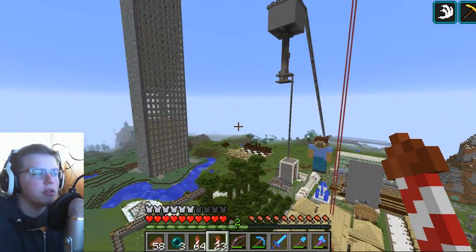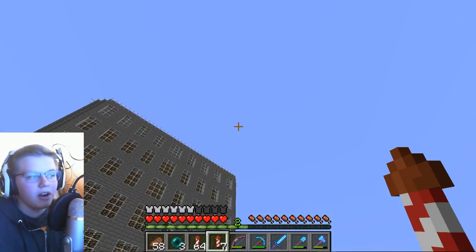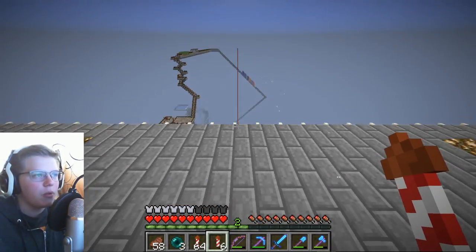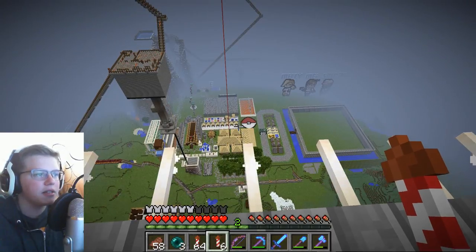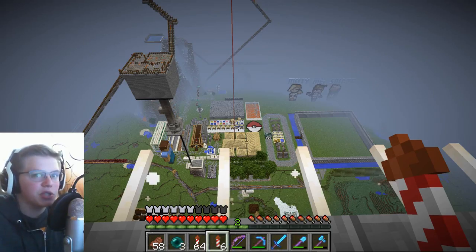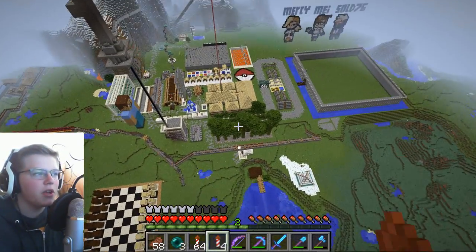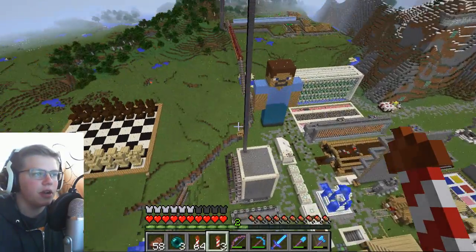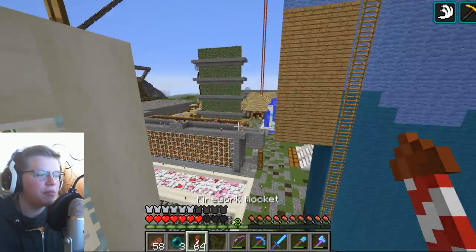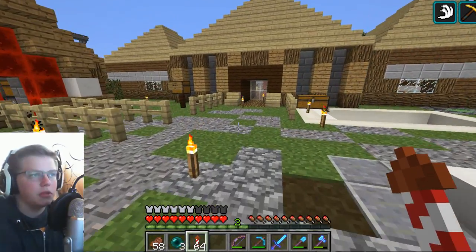We've got our Elytra on. Now let's just say we jump — got to kind of get flying. Guys, for just the price of some Firework Rockets, we have unlimited flight. Now it does use the duration on the Elytra, but as long as you have a lot of Elytra and a lot of Firework Rockets, we can literally fly. This is game changing. Finding new biomes is going to be so much easier. Getting places so much easier. Everything's faster. This will help with building. We've never been able to do this before — literally just fly through our world. The world is our playground now.